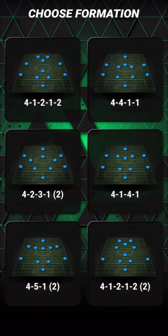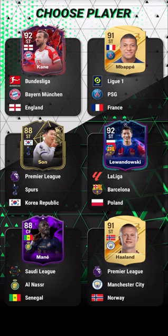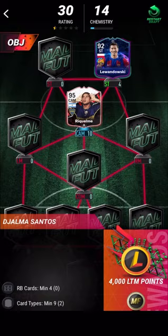Into the draft. The formation that we choose doesn't really matter — you just don't want to take a three-back. Luckily we haven't got any three-backs, and we can start with a Raquel man. That's a nice card to get because chemistry doesn't matter. We get 92 Kane and Lewandowski as well — we'll take Lewandowski. So that's our two 92-pluses fixed already. Now into the right back spot.